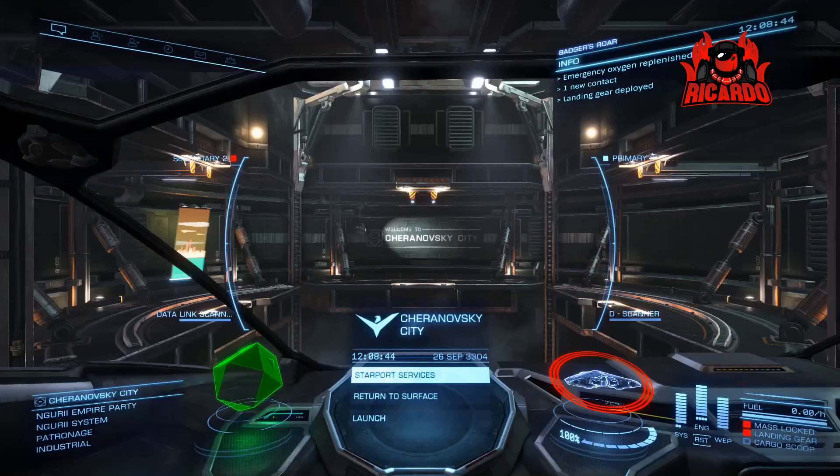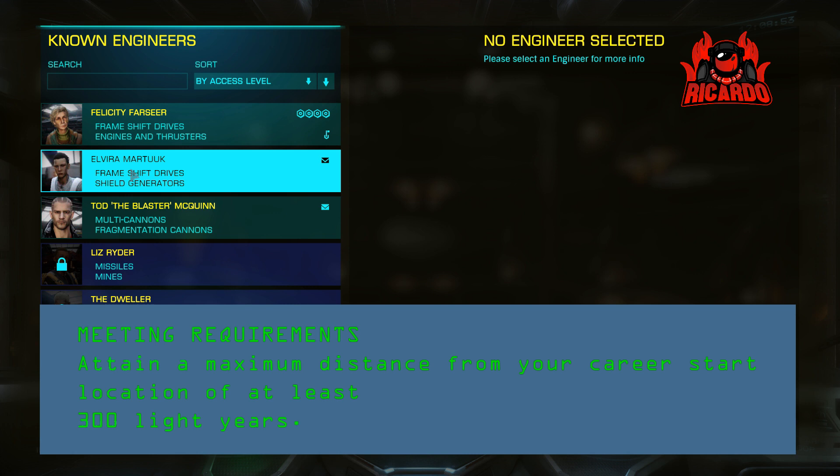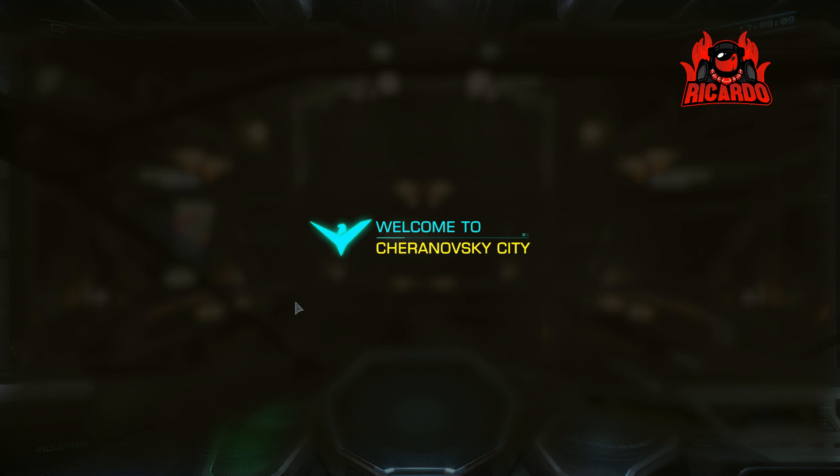Now Elvira Martak specializes in several things, but to first get to her and unlock her, you have to attain a maximum distance away from your career start location of at least 300 light years. In plain English, you've got to travel 300 light years away from the system where you start — that's it.